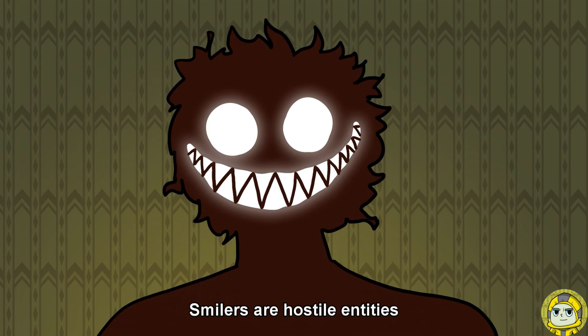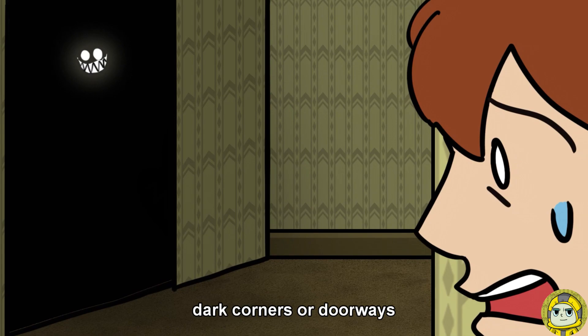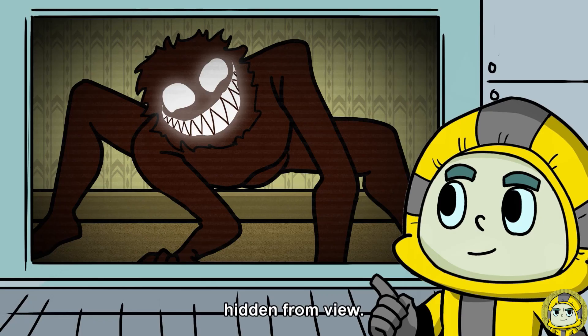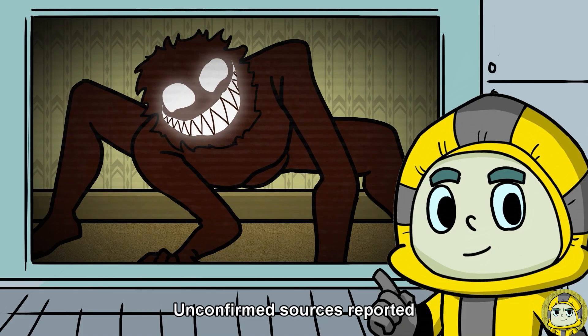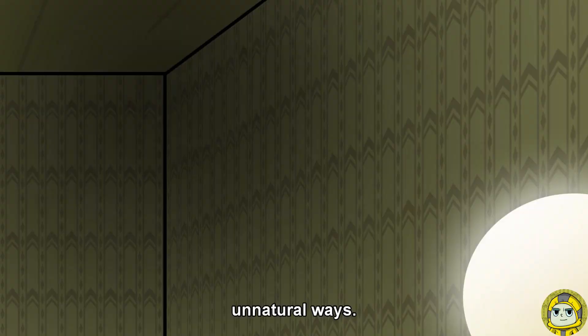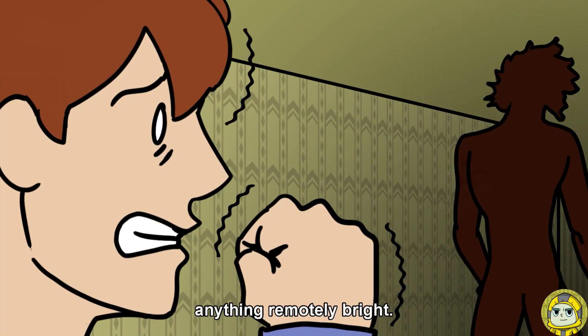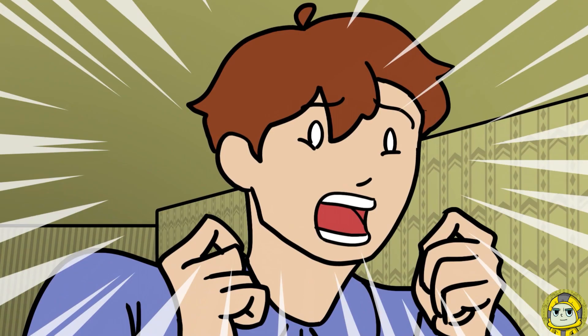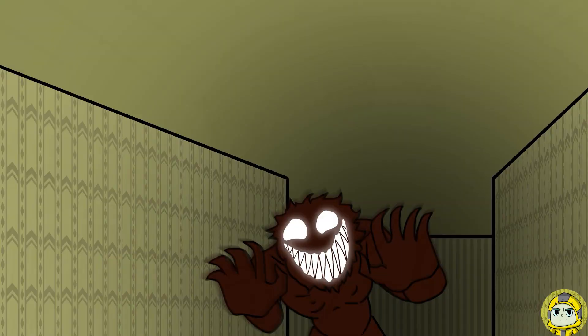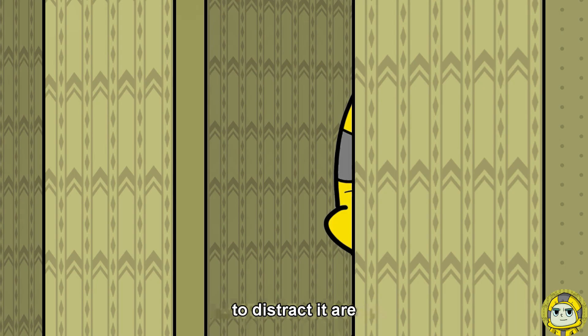Smilers are hostile entities identified by their signature reflective white glowing eyes and long smile with sharp teeth gleaming in the dark. These entities only appear in dark corners or doorways, where their true form is hidden from view. Unconfirmed sources report that they possess alien-like bodies with arms and legs bending in unnatural ways. Smilers are obsessively attracted to light and will chase after anything remotely bright. The entity will only attack if one panics or makes a loud noise; otherwise, maintaining eye contact while slowly retreating or throwing a light source to distract it are great means of escape.